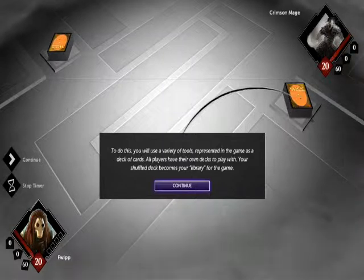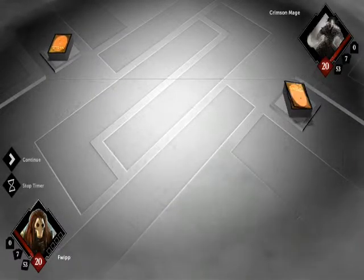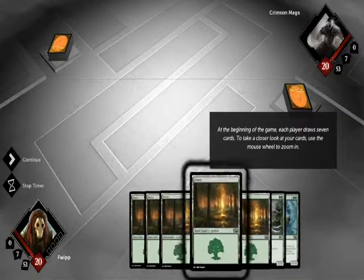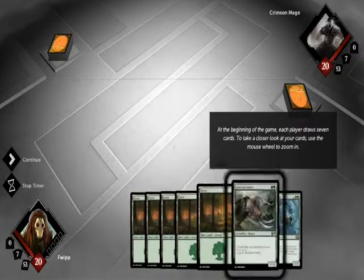Which is interesting, because cards that make you lose cards from your library directly into your graveyard are generally ones that seem to be, you know, destroying your mind. At the beginning, each player draws seven cards. If you don't like your opening hand, you have the option of redrawing, called a mulligan.